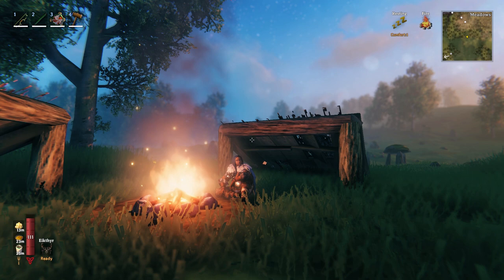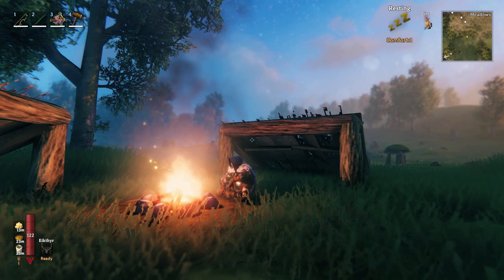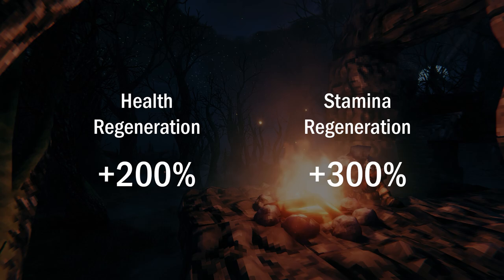Sitting outside within range of either of these heat sources will give you the resting effect, as indicated by the icon in the top right corner. Note that in order to rest outside, you must be sat down. While resting, you'll get a 200% health regeneration buff and 300% stamina regeneration buff. So if you're ever in a sticky situation and need to heal up or recharge stamina fast, try building a fire or resting at an in-world fire source.